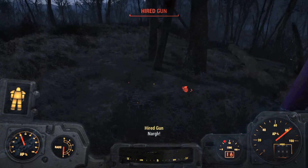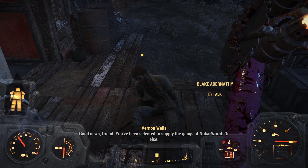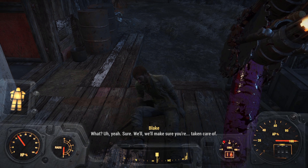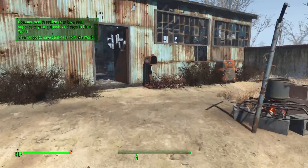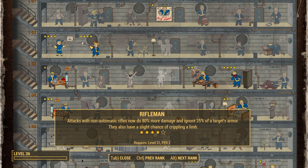Abitha Farm gets the pleasure of testing our new bat — Blake comes full circle, helpless before us. We make sure Sunshine Tidings is completely secure and producing ample resources, making an excellent raider facility overseen by Shanks. We level up from building so much and grab Rifleman rank 4 — dealing 80% more damage with non-automatic rifles, ignoring 25% of the target's armour, and with a chance to cripple limbs.